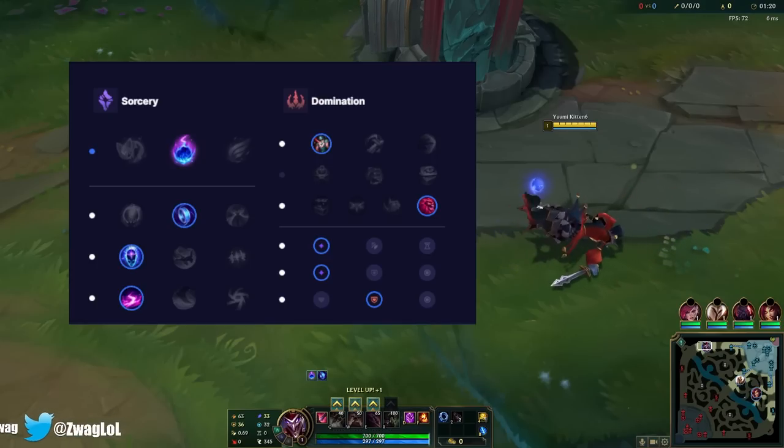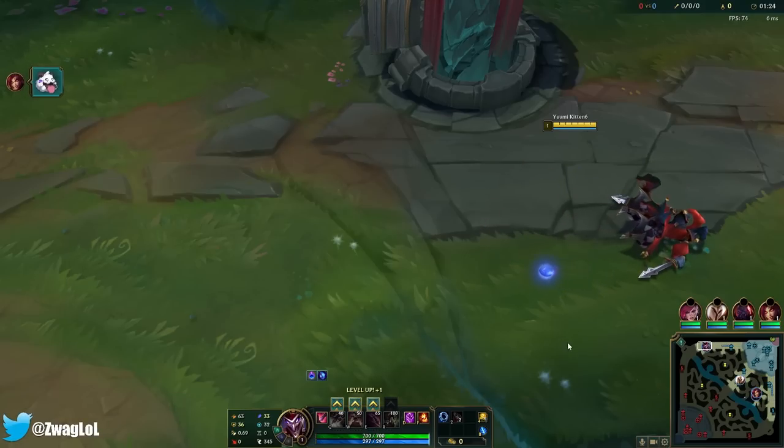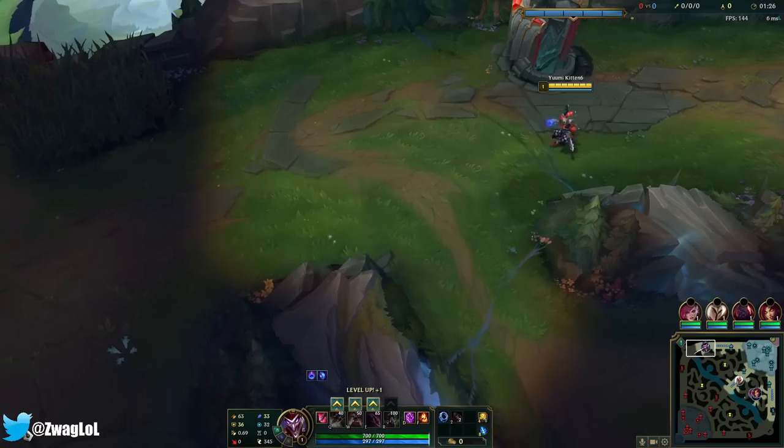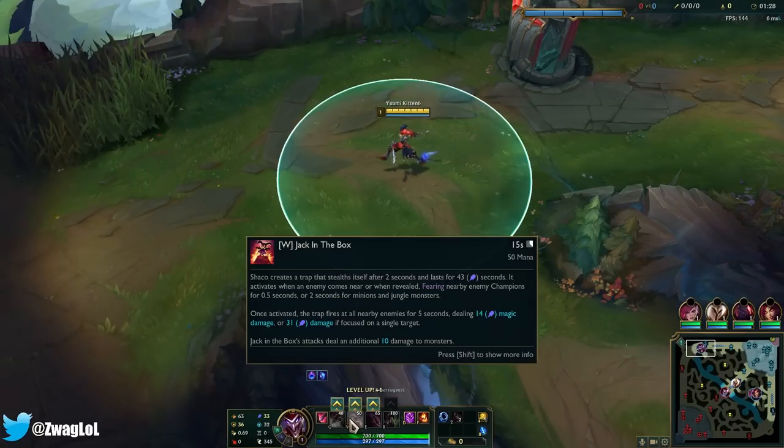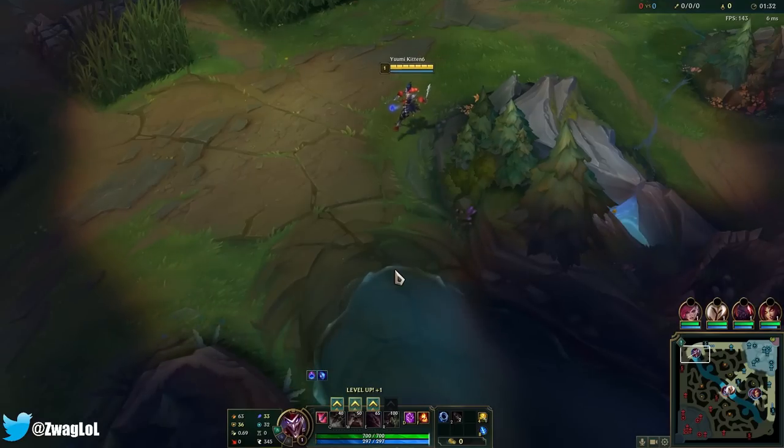We're running Comet, Mana Flow, Transcendence, Scorch, Cheap Shot, and Ultimate Hunter. We're going to do AP Shaco. This build is so fun because you put down these boxes and you go Liandry's Demonic and they burn and they fear the enemy.